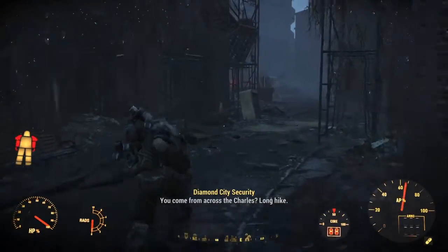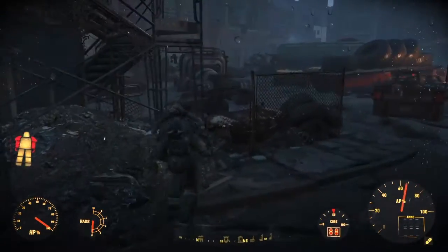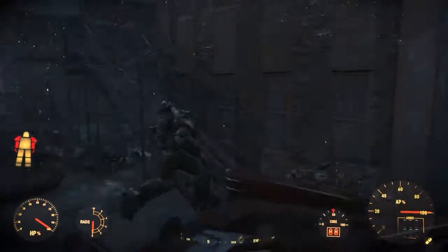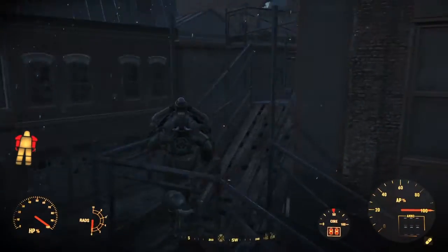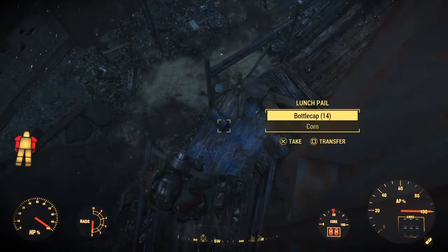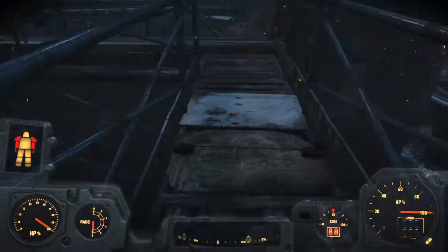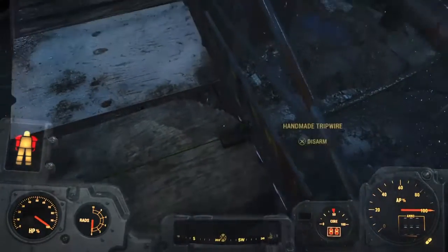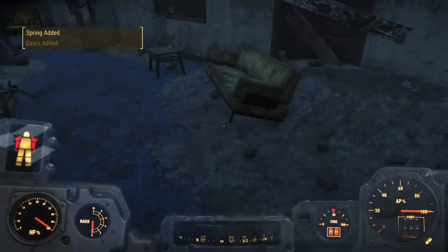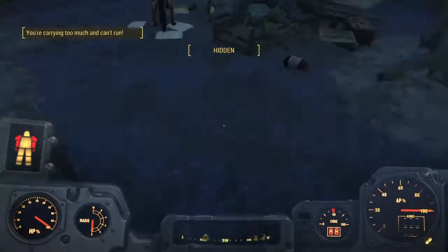First thing you want to do is go over here to this yard where the mongrels are. Just try and avoid them. You can take what's out of that container if you want. Watch out because there's a trap right here — disable that. This is not where you want to go.